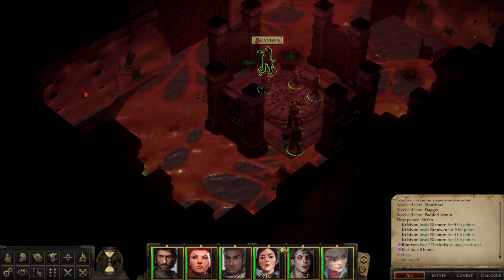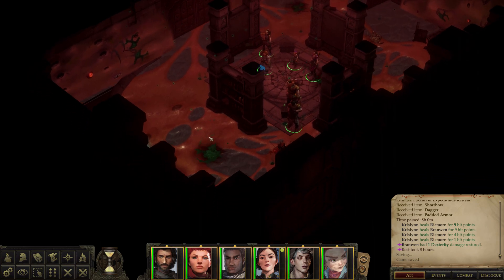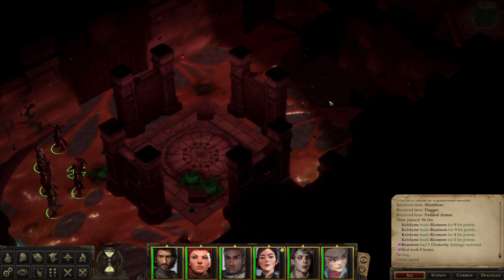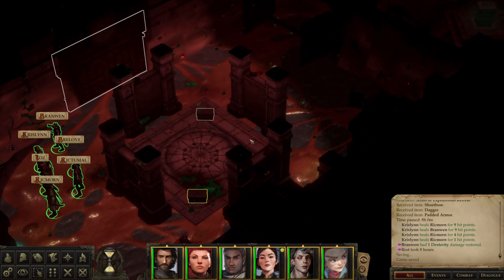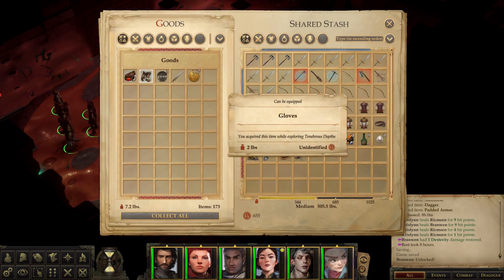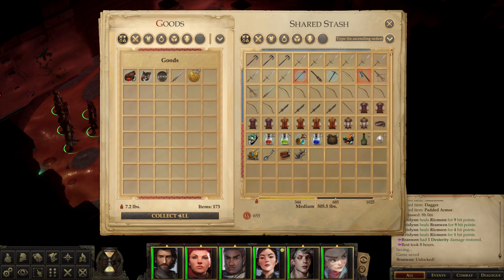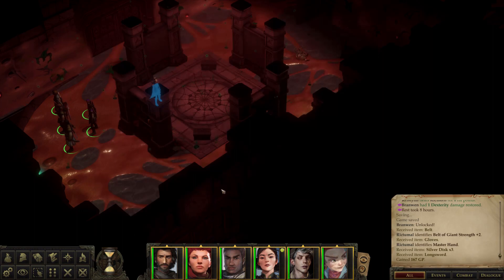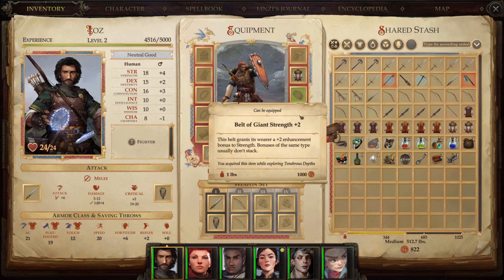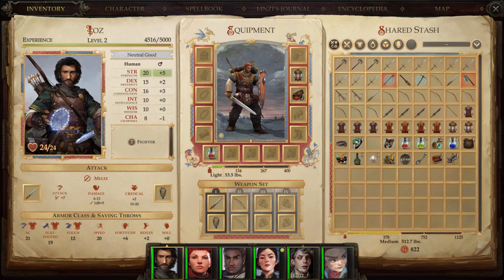Good job. Still haven't gotten rid of that dexterity damage — restored, okay. It'll have to wait. Is there anything else here? Oh, there was a second one right there. Yes, and two exits. Ooh, gloves and a belt, nice. Belt of strength — not too surprising. Let's give that to IOS.